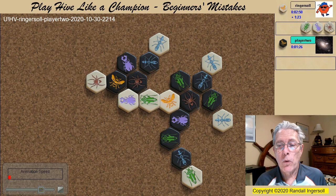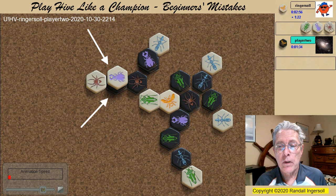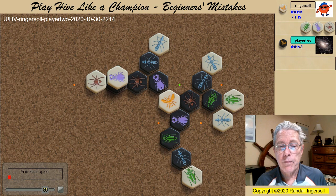At this point, notice how the initial Black Spider is blocked and immobile. If this were a Grasshopper, it could immediately switch from defense to attack, but the Spider is stuck. Getting easily blocked by the Freedom to Move rule is the primary reason that starting with a Spider is bad. When the White Beetle climbs atop the Black Queen, two spaces are open for direct drops here and here. And essentially the game is over. Note that the White Queen could escape, but there is no need — the White attack continues to its climax.